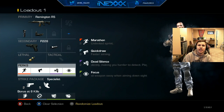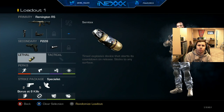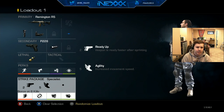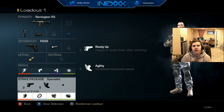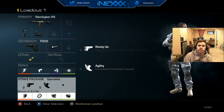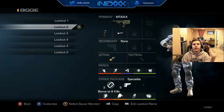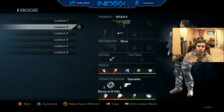As far as perks go, I like to run marathon, quick draw, dead silence, and focus — nothing too fancy. A lot of people prefer ready up, but I'd rather have a grenade than ready up. For the strike package, I've got ready up, then agility, and that's pretty much it for loadout number one, which is my AR class. This is what I start round one off with — the very first round of the very first map, this is what I always use.